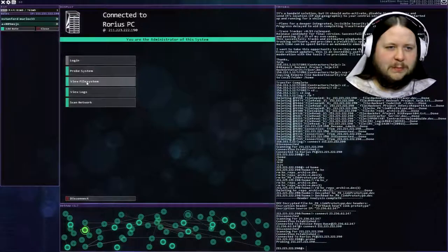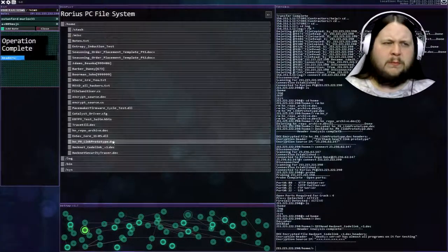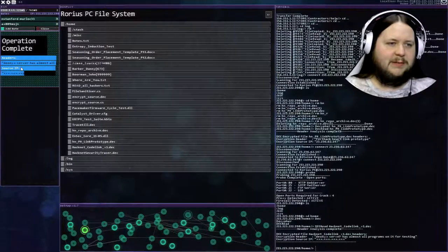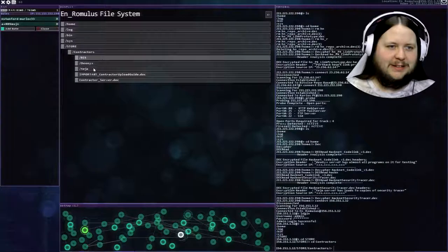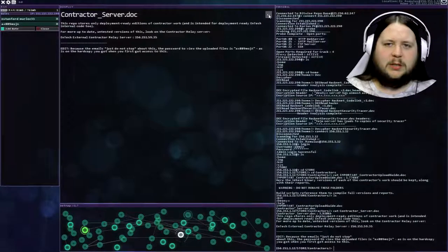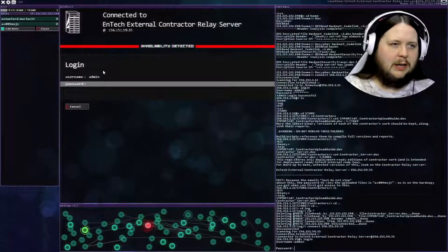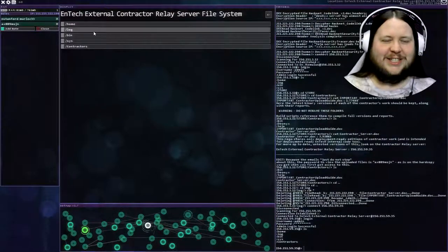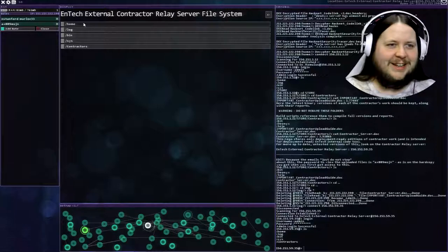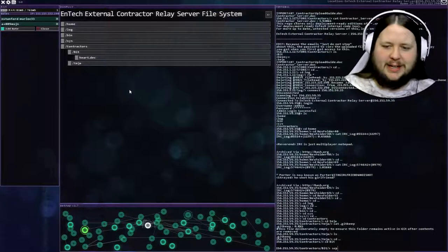Let's move to the next. Get that DEC head result - this will give us an IP. Dionics - IP is just Xs. This is TJ - IP also secure. Is there anything else on the system? We've got this. Try login with admin and this password. Entec external contractor relay server - try login with admin then AX. It worked! I like just using passwords instead of having to do all the cracking. We've got TJ and Bit - let's go into Bit. We've got heart.dec.